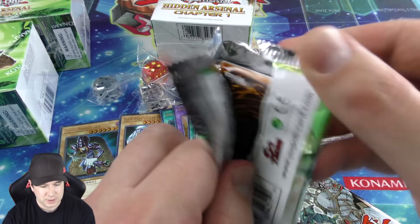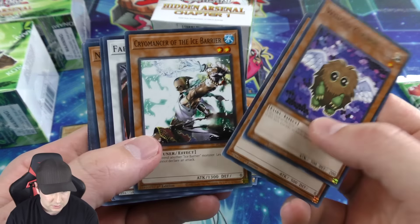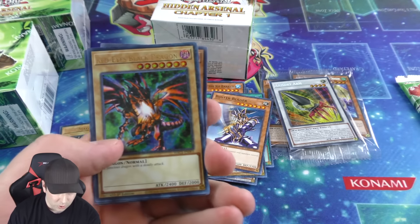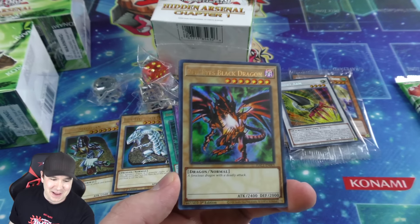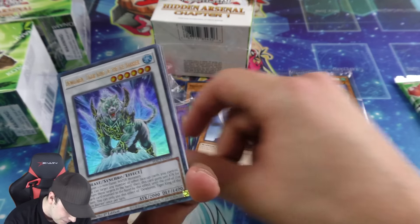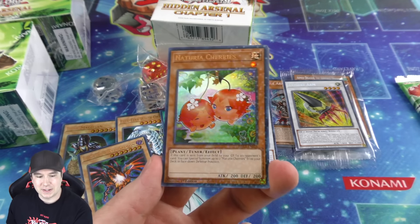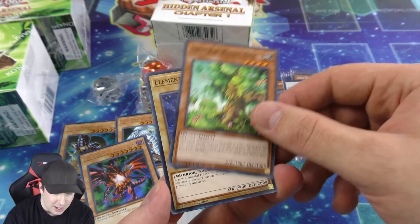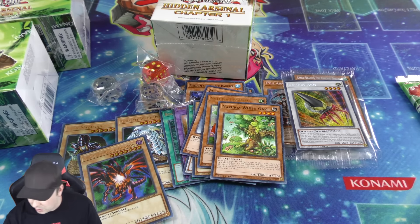Two booster packs — let's go and take a look. Going through a little bit quicker. Red-Eyes in here too — high five to that! So you have Kaiba's, Yugi's, and Joey's big power cards all in here, that is incredible. And Naturia Cherries — this card was getting really expensive as a super rare, so this is beautiful as a brand new ultra rare upgrade. Not a single one of these booster packs has been disappointing — I am really excited about this set.